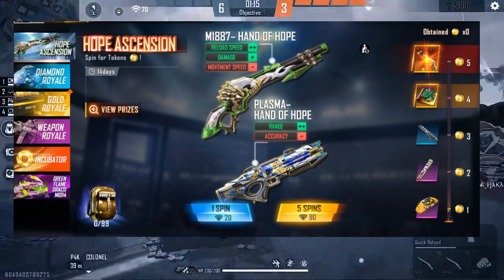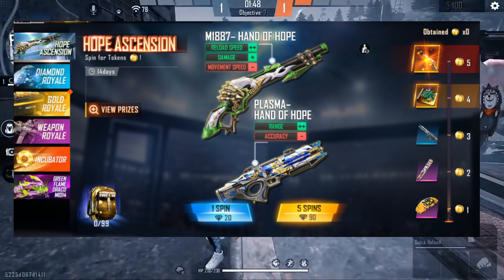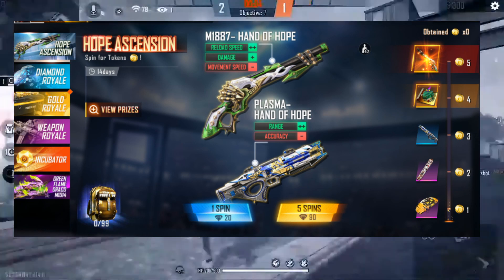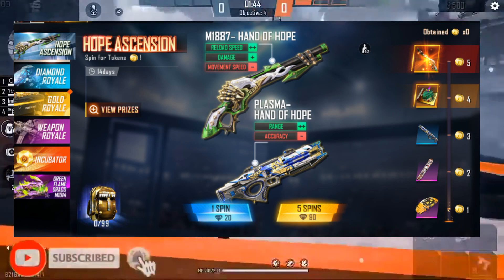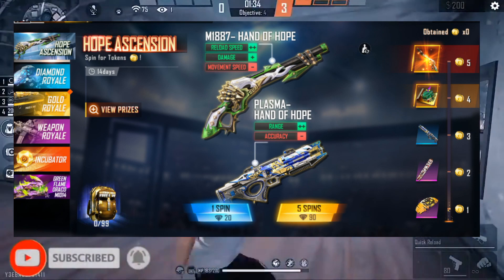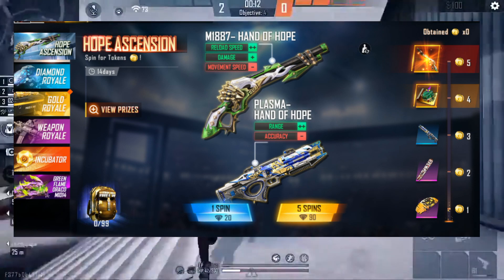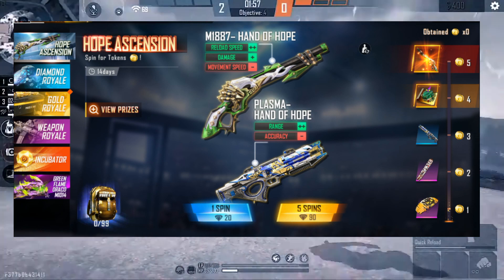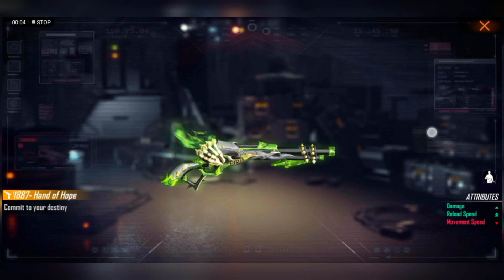So we have 5 tokens, we have 3 tokens, and we have plasma. We have the attribute of double range. We have the legend skin, the attribute of single damage double. Reroute speed means movement is going to be our attribute. It will be my pocket headshot if we want to use the power of the diamond.